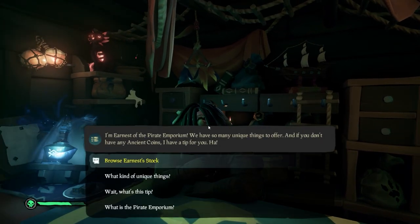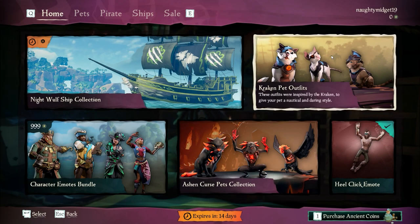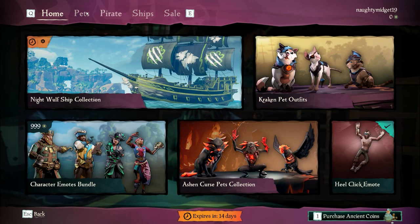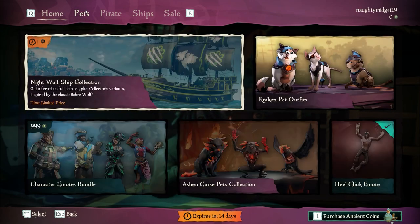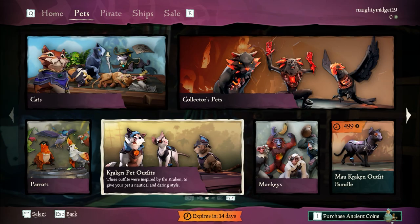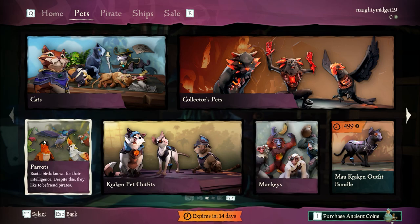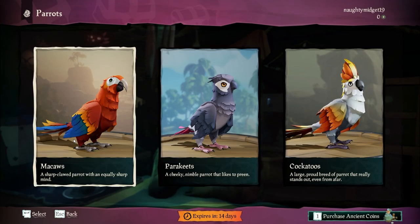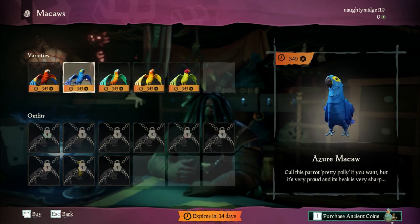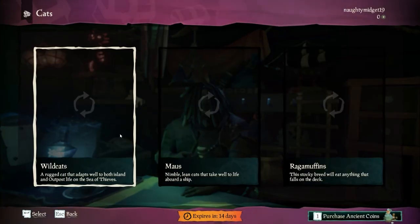You want to talk to him and browse his stock. There's 'Pet Outfits' — that's not it — and at the top there's 'Pets.' You can navigate with Q and E, or on Xbox it's probably the right bumper. There are parrots, cats, and monkeys. For parrots there are macaws in all different colors, and a parakeet — just all different types of parrots.